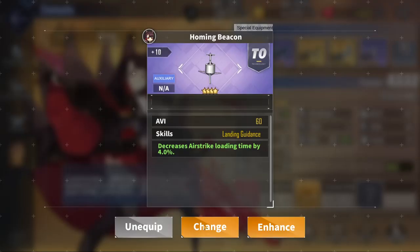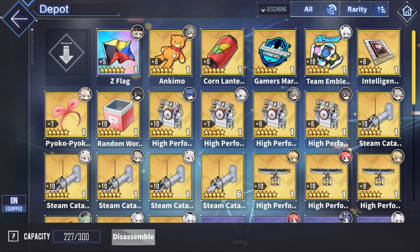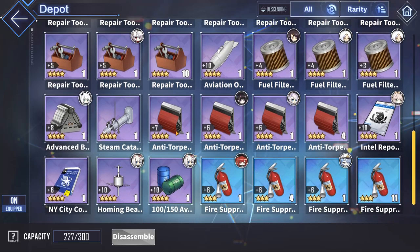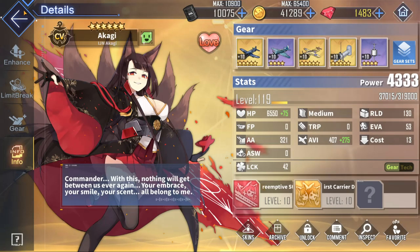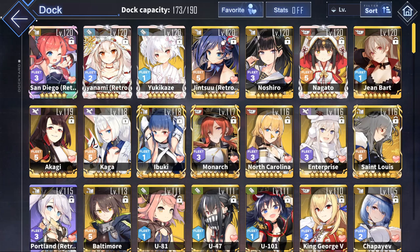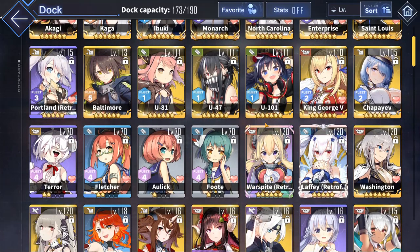There are a couple of other things worth mentioning in the auxiliary category of your carriers, and that is the PVP equipment. The homing beacon, which you can buy for 500 core data, decreases the airstrike loading time by a very nice amount, and you also get extra aviation. This is basically on par, and you can actually substitute a golden steam catapult for one of these — the homing beacon, and this one, the 100-150 aviation fuel. They are very good in PVP, and can also be used in PVE. You could also slap on a repair toolkit if you want extra tankiness, but you'd be missing out on a ton of damage.